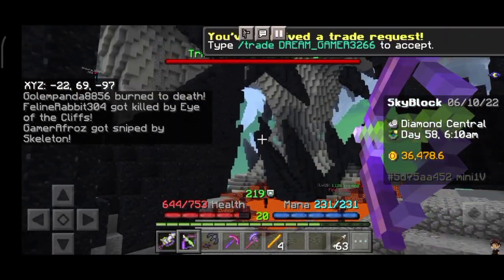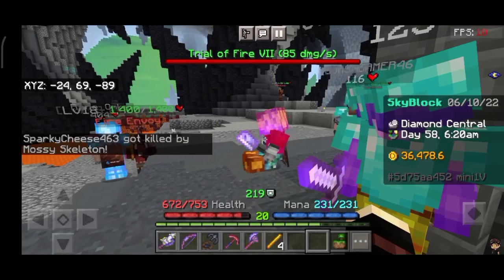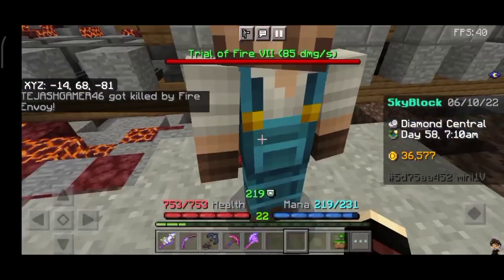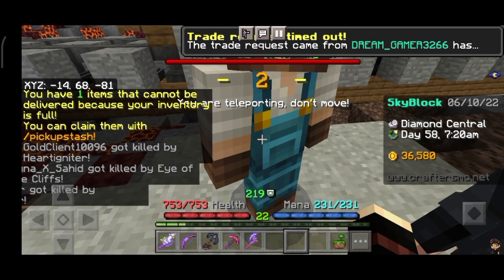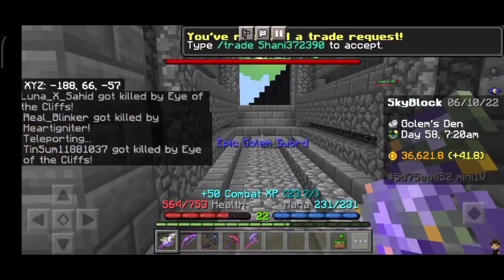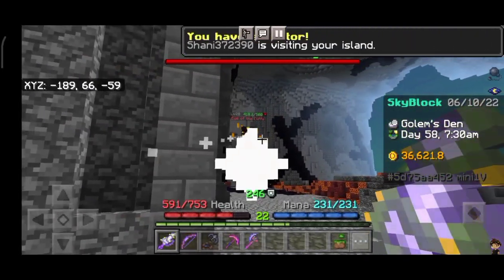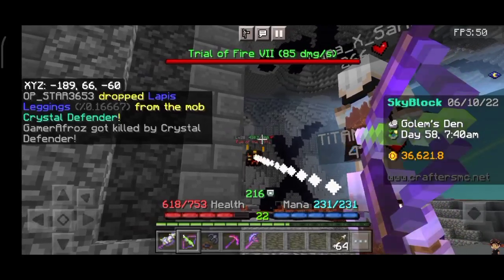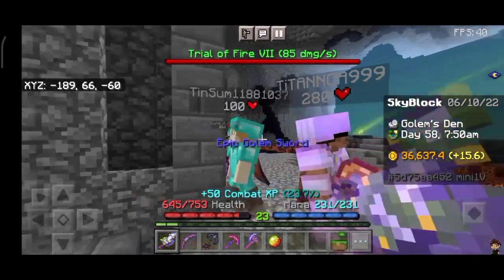Go to the diamond center and I'll take you there. Now we're heading to the golem den, because bounty hunter drops here. One book is found from the boomerang area and one book is found from skeletons. Bounty hunter and silent killer — these two books drop here, and the boomerang one increases damage.